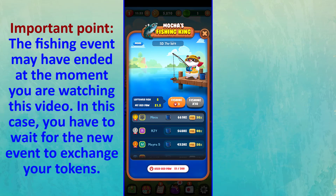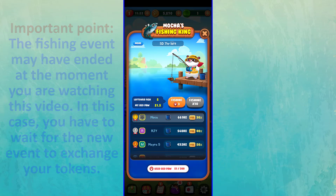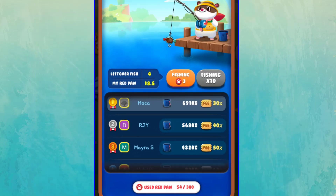You have to compete with 9 players. All of you must spend your Red Poe tokens to get more fishes. At the end of the event, anyone who caught heavier fishes will be ranked higher. When the time of the event is over, your Red Poe tokens will be converted to Blue Poes at a rate of 1 to 1, but note that a fee will be deducted based on your rank. The higher your rank, the lower fee you will pay.